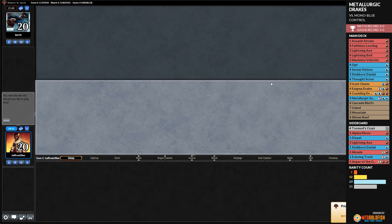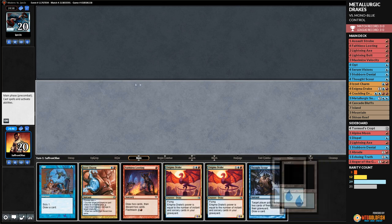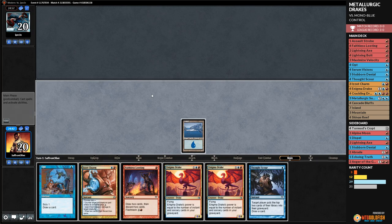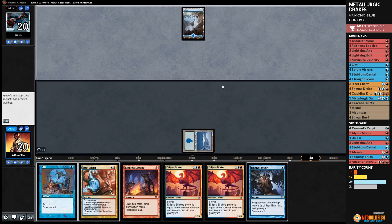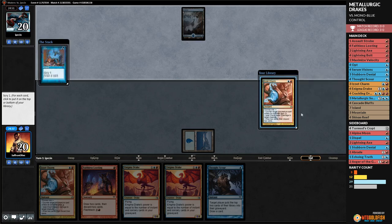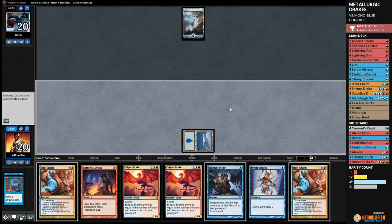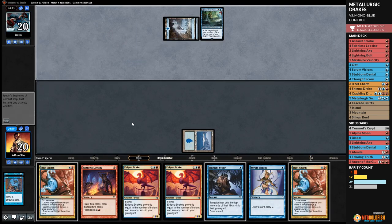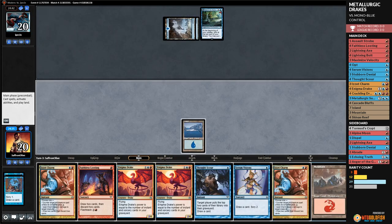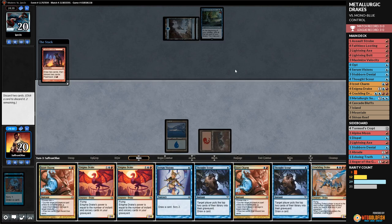Budget Magic time — playing Metallurgic Drakes in Modern. Only one land but we have cantrips so we should be fine. We Opt, keep island, Thought Scour. Still no red source. We pass the turn. Opponent Arid Mesa cracks — Sacred Foundry tapped. Some sort of weird midrange, maybe Jeskai. We play island and pass.